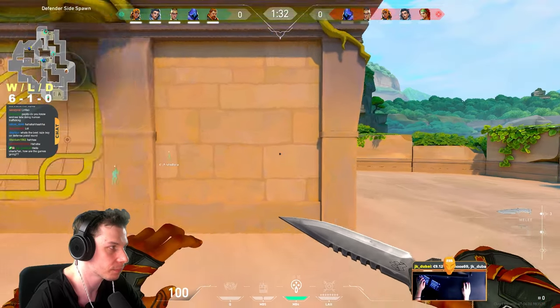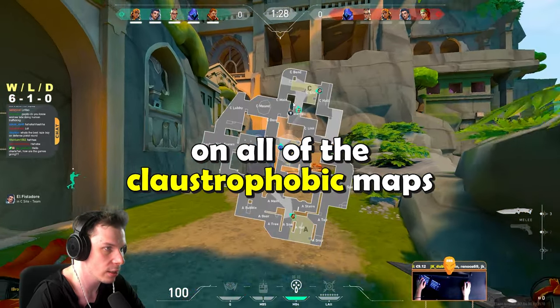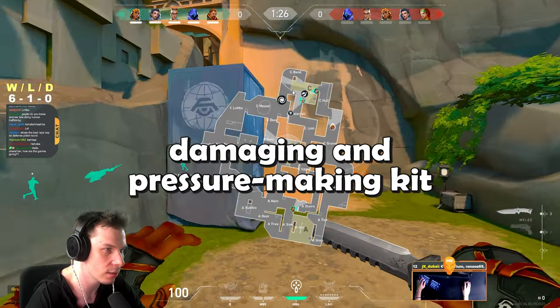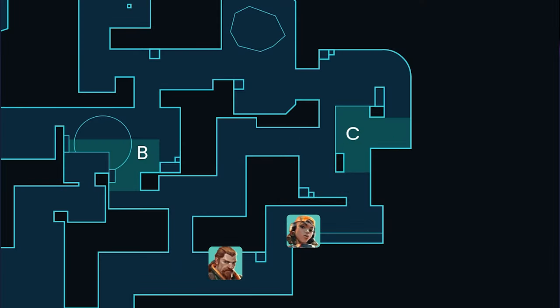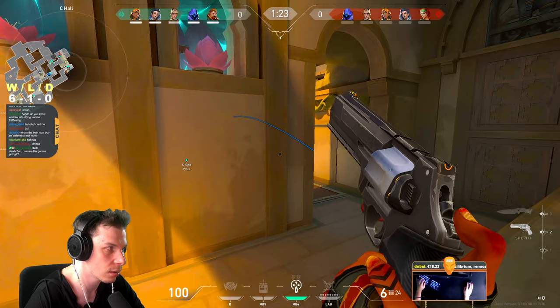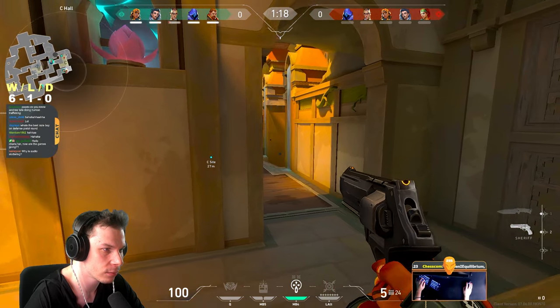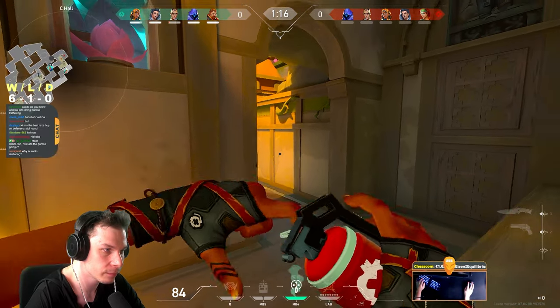Another map where Raze is an absolute rank-up machine is Lotus, essentially on all of the claustrophobic maps, which is extremely good because of her damaging and pressure-making kit. For example in this round on defense, enemies are trying to plant the spike on C site, and with my nade I can easily pull out that enemy from cover and take a kill, or we can simply take this kill with a definitely intentional stun and nade combo that was super coordinated without any communication.